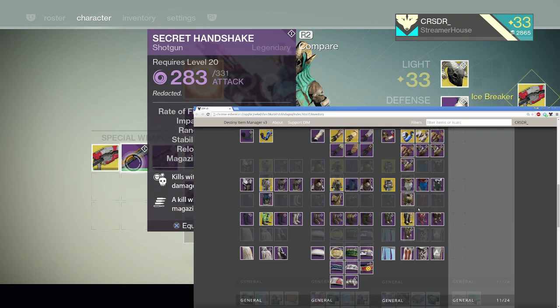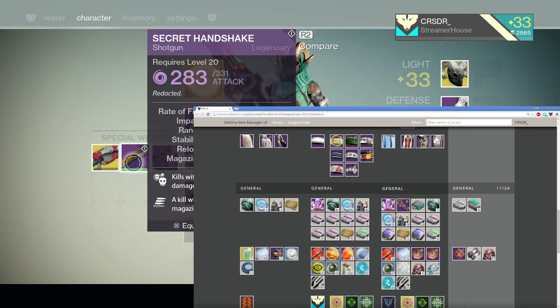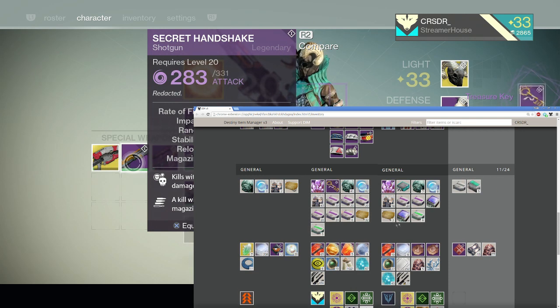This app is really awesome. Like I said, it doesn't work for just weapons or gear — it can transfer over any gear, any items, even your shaders, your speeders, whatever. Look, I have my key on my titan, my pressure key, so let's bring that over. I have my key. I'm ready for Prison of Elders now.